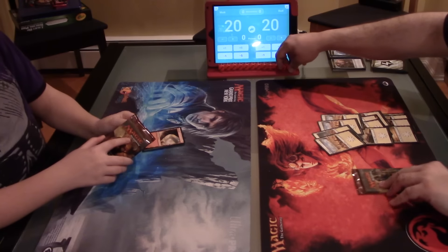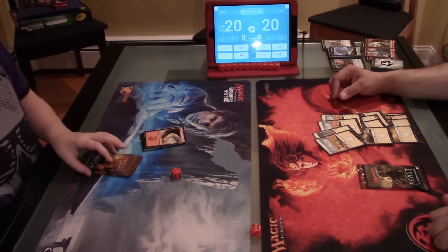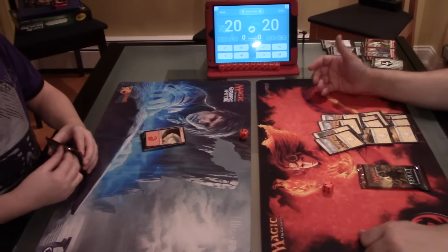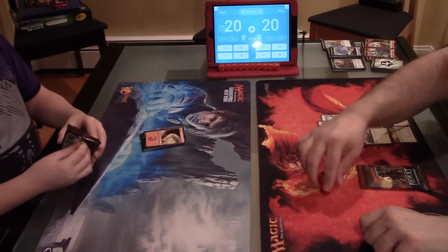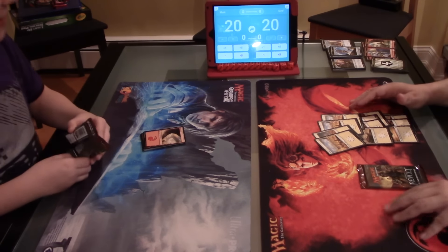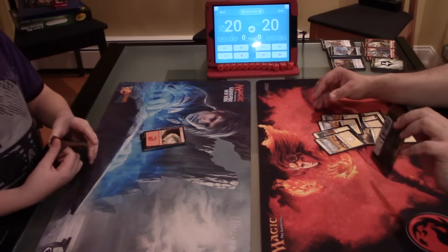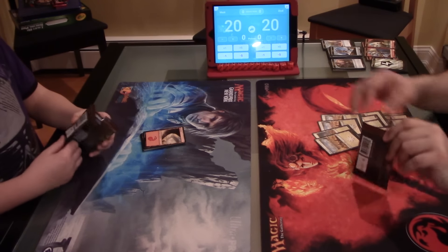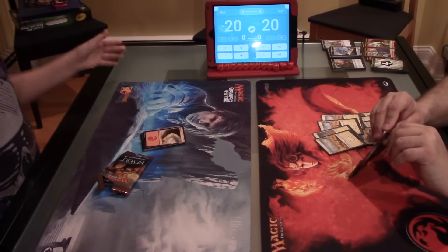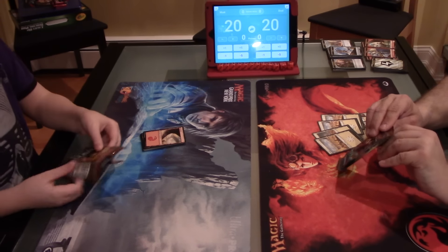So we're gonna roll some dice to see who goes first. Matt, you can have the honors. That's a 10 — that's pretty good. I'm 2-0 throwing dice because I beat you and Mom. So do you want to be on the draw or play second? You know what, Dad, I'm feeling super generous today and I'm gonna let my dad be on the draw. Aw, you're so nice. I know.